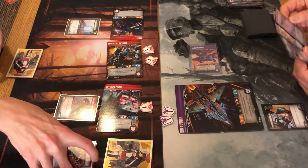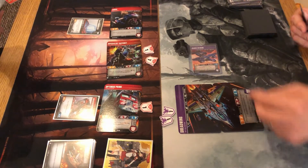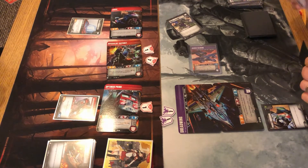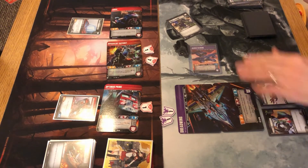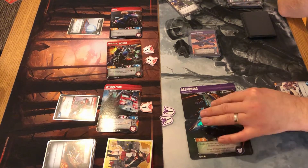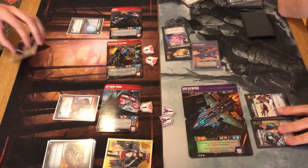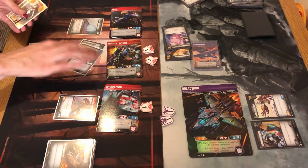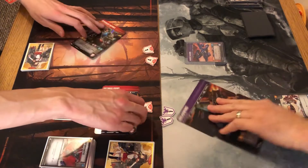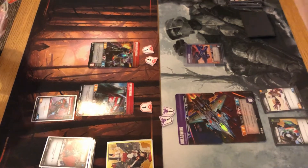Dave draws two cards and plays Work Overtime to draw up to four. He plays Erratic Lightning onto Dreadwing and attacks RC for thirteen damage — just enough to KO RC. Dave resets for his deck. Dave briefly pauses to go shut his balcony door, mentioning they live in the city centre so it's quite noisy outside in December.